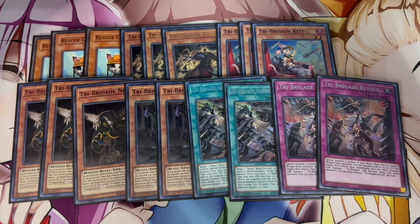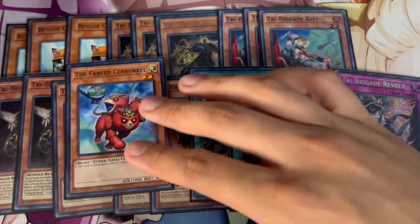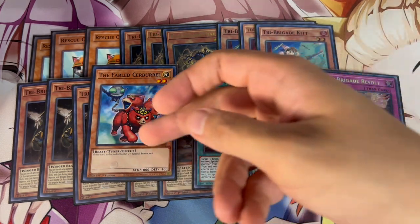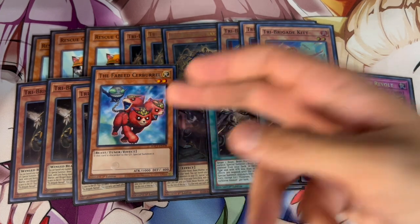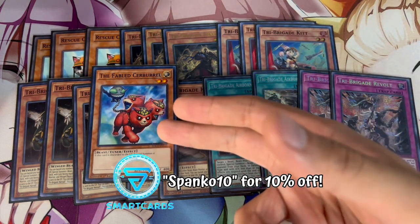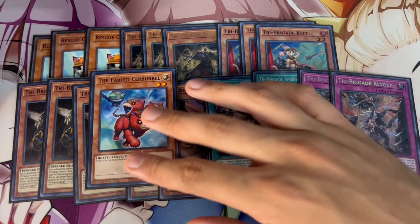For two cards that are not technically Tri-Brigade cards but I'm including in this engine: that is one Fabled Cerebral — and this card is insanely powerful. It makes your Herald in this deck and gives you another form of an Omni Negate. It's also really good because of Keras — now you get kind of an extender. This card is actually good to draw too. If it's discarded to the graveyard, you get to special summon it — it's a level two beast and also a tuner, giving you access to Herald of the Arclight and rank twos. This card is insanely powerful and you do want to be playing it.